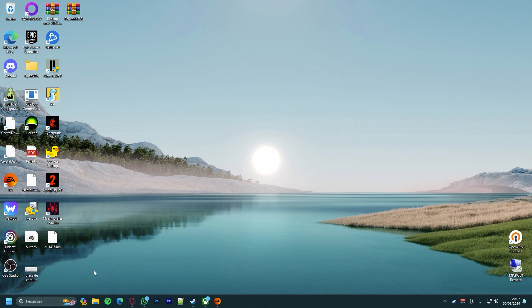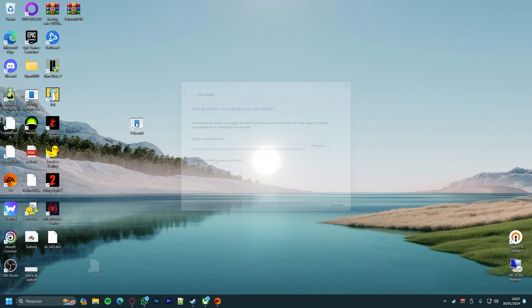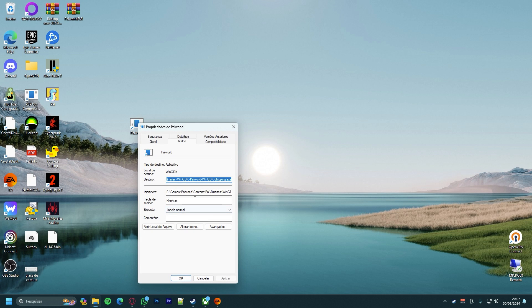In the alternate version of the game, you should create a shortcut for the game on your desktop. Then, right-click and go to Properties. Where it says Target, go to the end of the path, leave a space, and then enter the parameter to Force DirectX 12. Apply and OK.